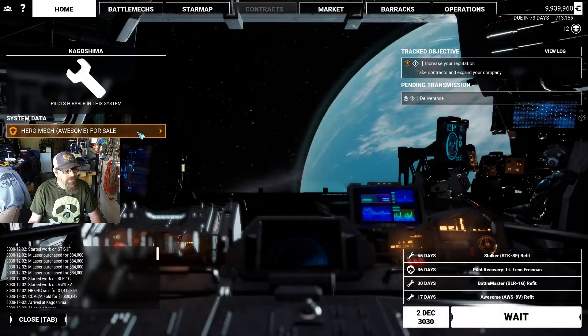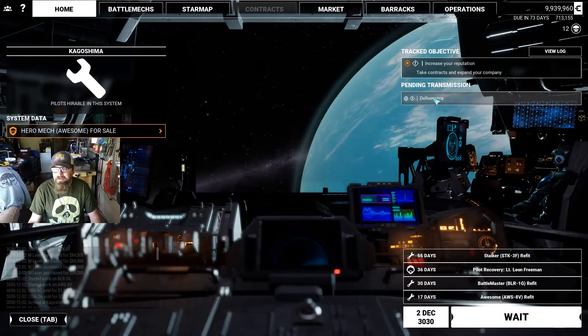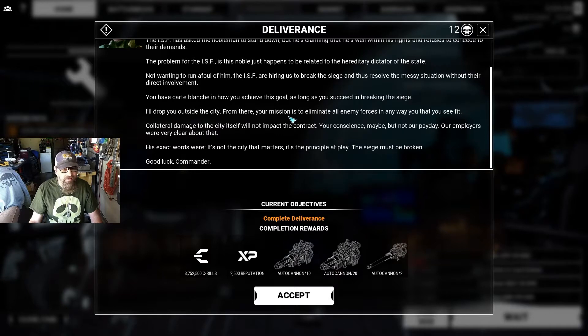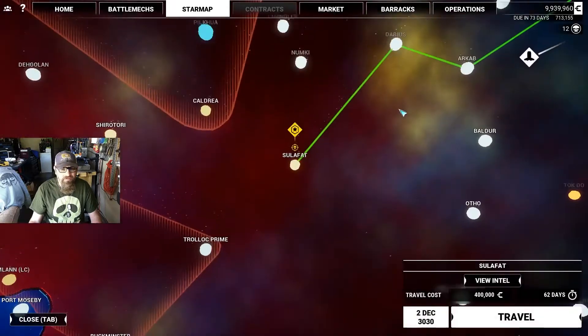What do we have as far as missions? There's a pending transmission. A noble has taken unsanctioned action, laid siege to a city demanding tribute. The ISF demands the nobleman stand down, but he claims his wealth and rights and refuses to concede. They want us to go in and break the siege — collateral damage will not impact the contract. Let's go ahead and accept that, view the system, and travel over there. Oh God damn, that's a long ways away.